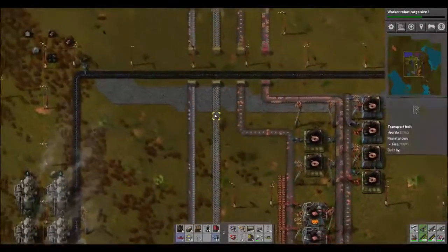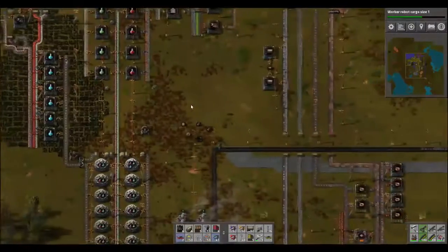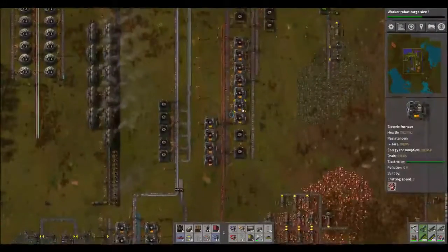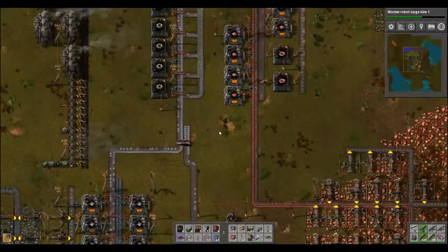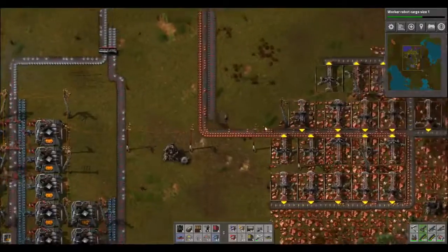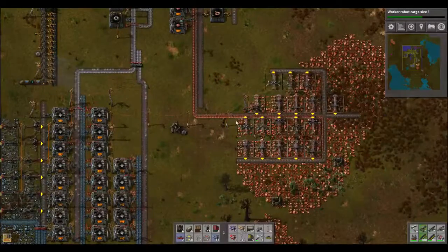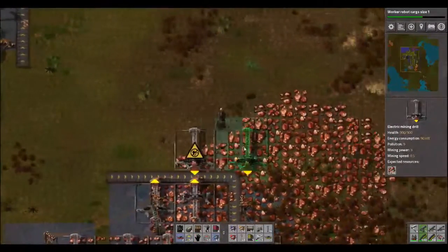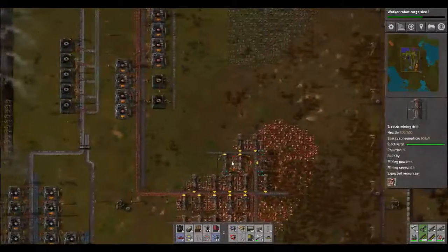All right, where did I put all those red belts because I need more — here they are. Just grab a few. I have these walls I need to drop down too. One, two, three, four — let's add four more smelters. Bring them all the way down to here. Plenty of ore coming in, this line's full on this side. This isn't doing anything anymore. Let's build a few more of these on that side.